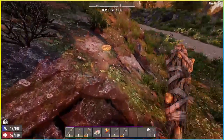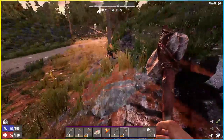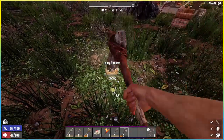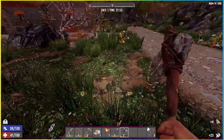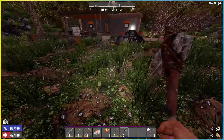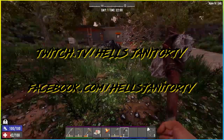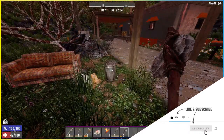That leads us to tip number five: set up a base as close to the trader as you possibly can. If you want to build right outside the trader where you can safely hide from zombies, by all means do that. Those are the five things I recommend all new players should do when they first start playing Seven Days to Die. If you disagree or have alternative strategies, let me know in the comments below. I've been streaming on Twitch and Facebook Gaming lately — links in the description. Thank you very much for tuning in and hopefully I'll see you in the next video.